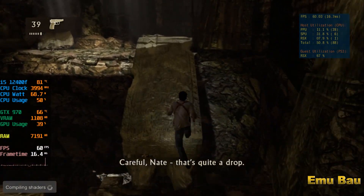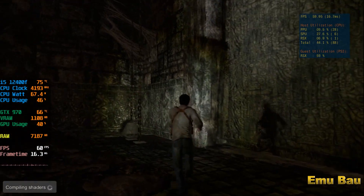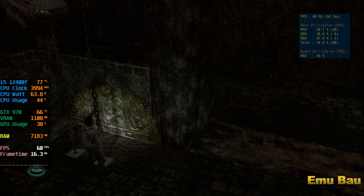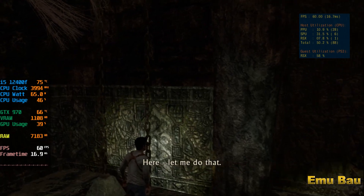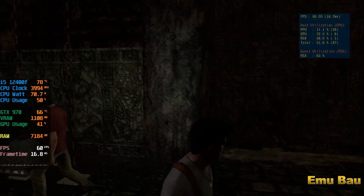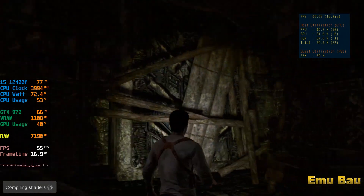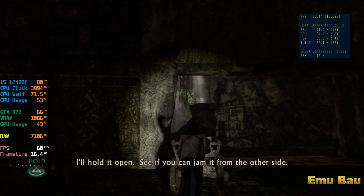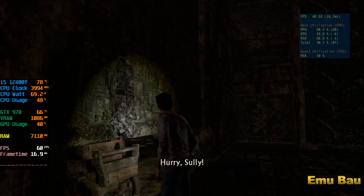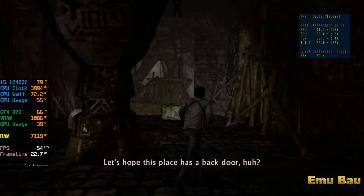Way to drop. Let me do that. I'll hold it open — see if you can jam it from the other side. All right, let go. This ought to hold it. Hurry, Sully. That was a little too close. Let's hope this place has a back door, huh?